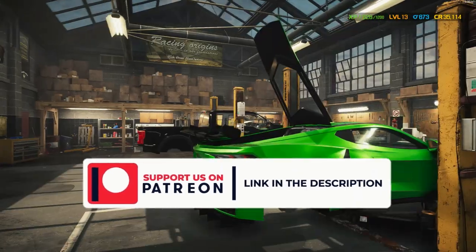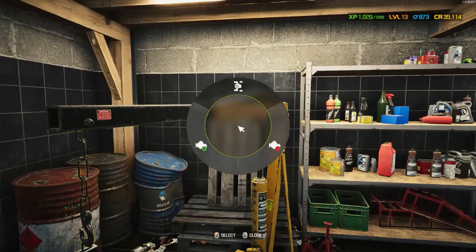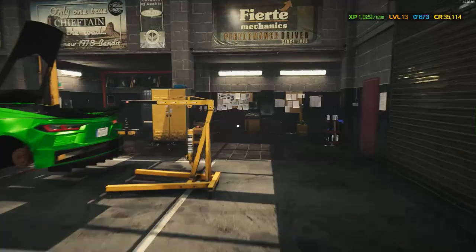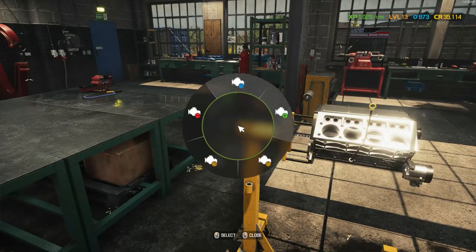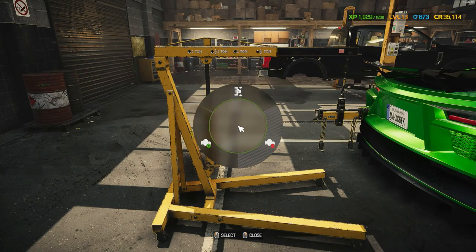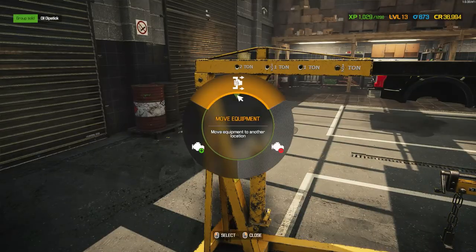Almost there. Does it get mounted from the top or from the bottom? I think we need this — car lift A. And then engine stand, take off engine from stand. Where is it? Install — you don't have the necessary parts. Why? Where's the engine? Oh, there it is. Okay, never mind.